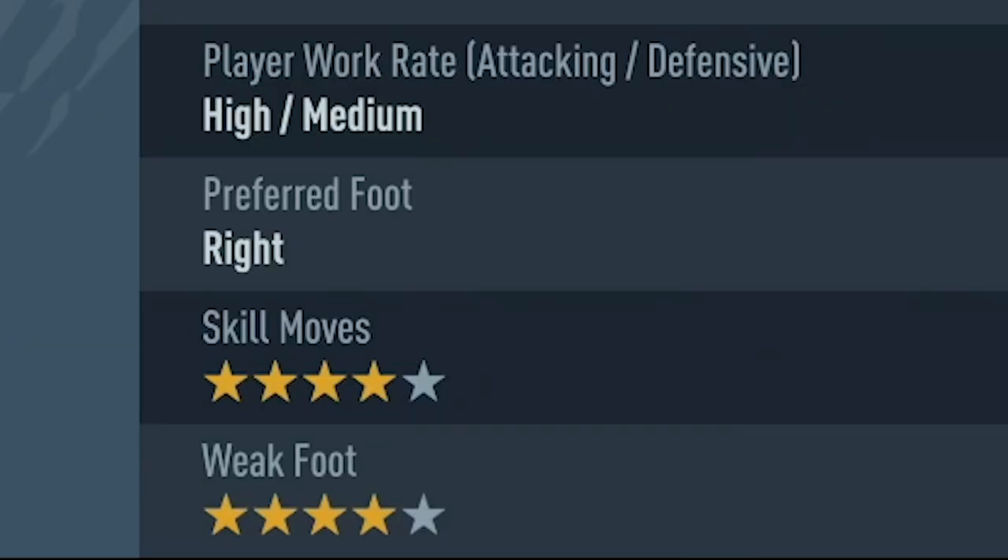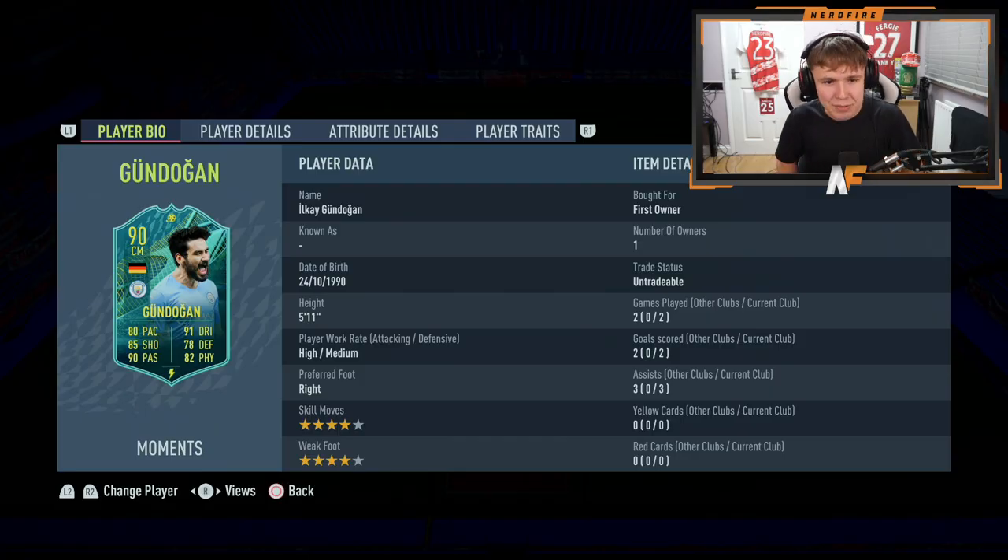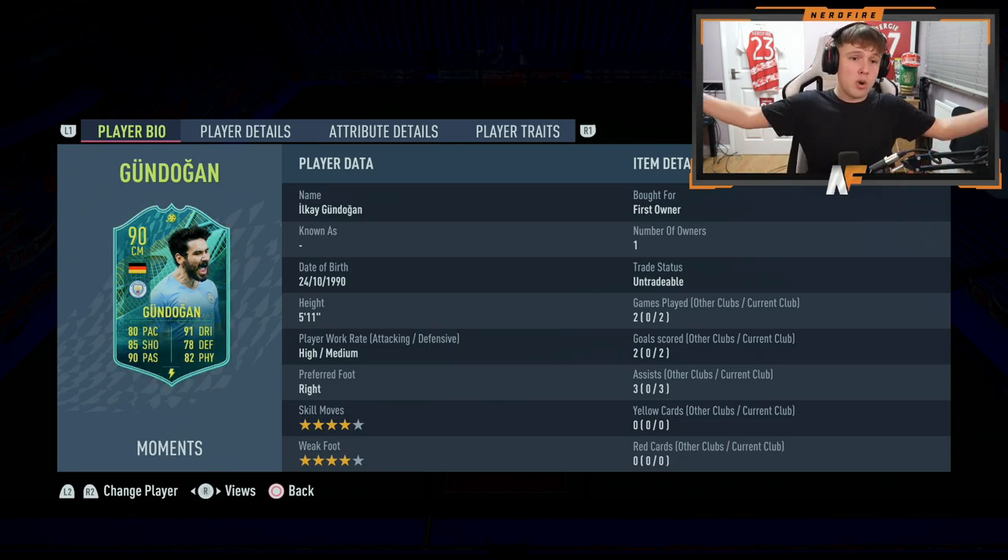He has 80 pace, 91 dribbling, 85 shooting, 78 defending, 90 passing, and 82 physical, with high/medium work rates and four-star four-stars — pretty solid stats. But I'm going to keep coming back to the fact that he's about 600,000 coins. My top three stats on the card are the 91 dribbling, 90 passing, and 85 shooting. He should be a good box-to-box center mid, but the pace might cause an issue.